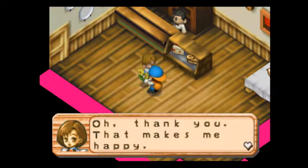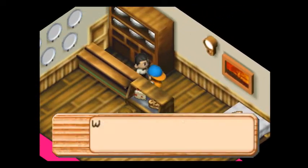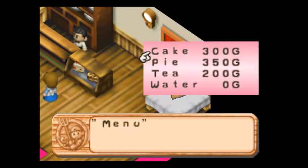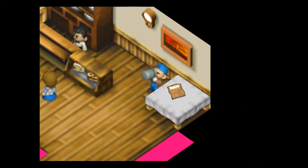Hi, Ellie. We're closed Mondays and holidays too. Welcome! Please order something from the menu. You can order cake, pie, or tea. Ordering those will increase your stamina by a decent bit, but it also costs money. Or you can just order water — it's free and it raises your stamina by one or two points.